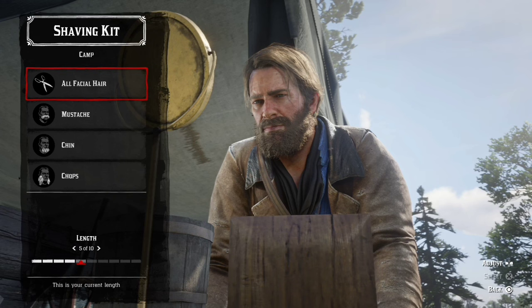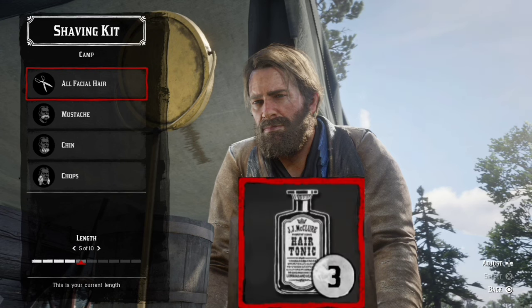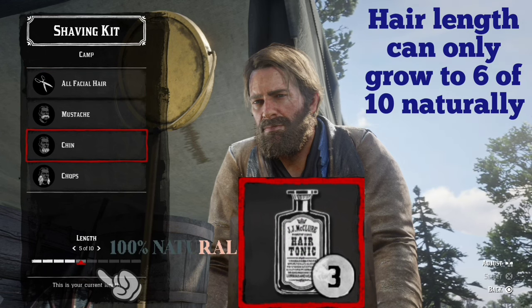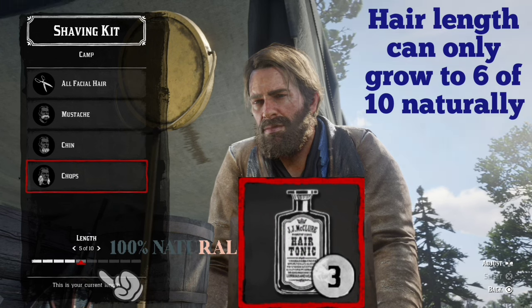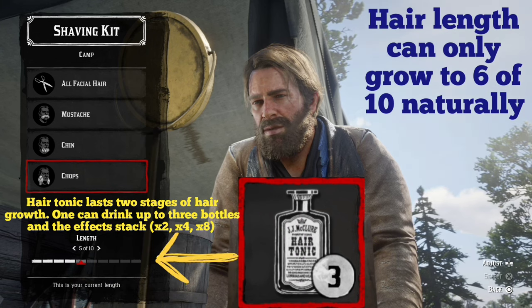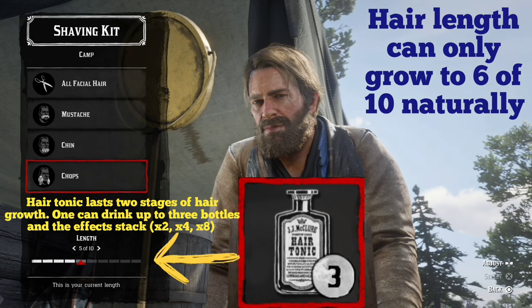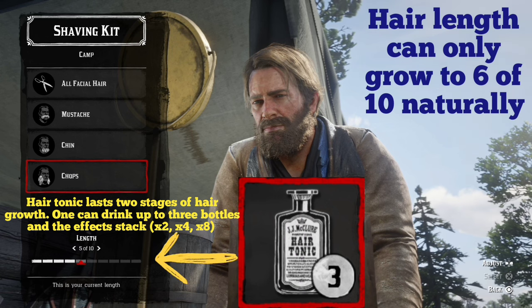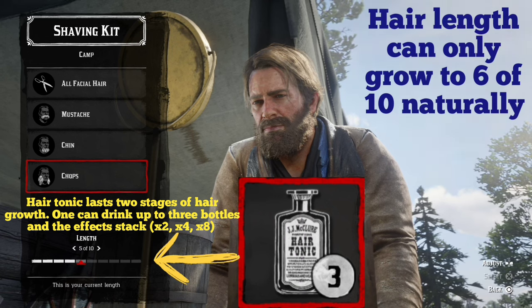Now for our final tip on hair tonics: even without using hair tonics, our hair will naturally grow to level six. If we want it to grow past that, up to as high as ten, we are going to have to use hair tonic to make that happen. Otherwise, it'll max out at six.